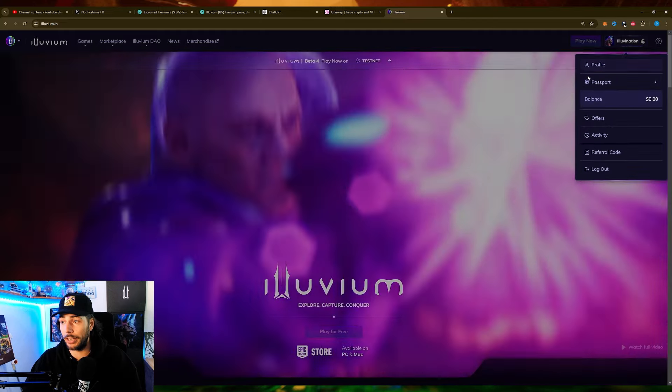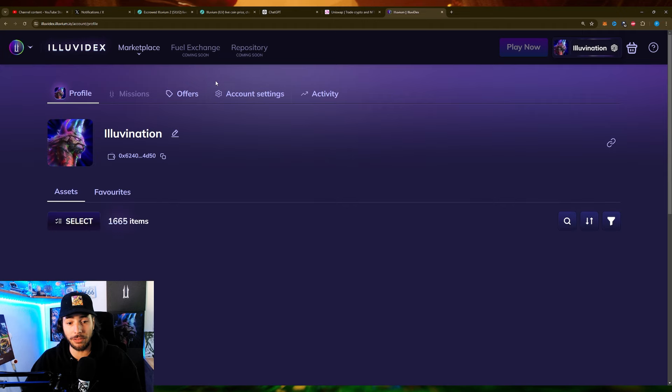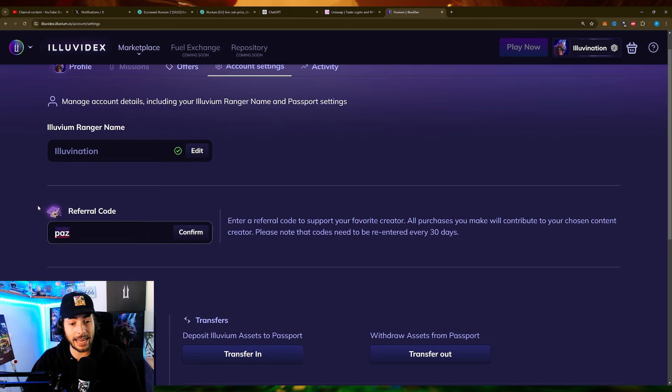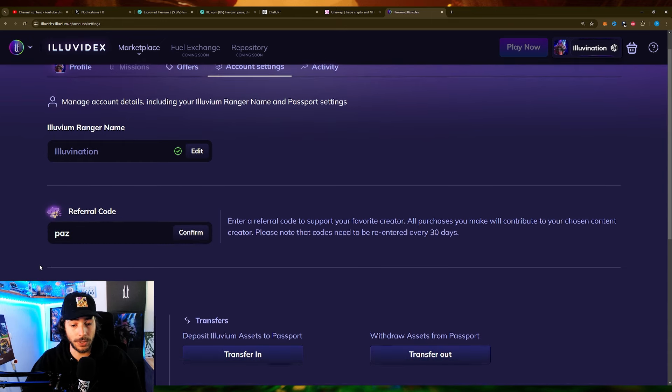If you go to your profile and then into profile settings, you can put your favorite creator as a referral code. So if you add right here "pass" — all lowercase — that will support the channel. If you like the content I do, please put me in as a referral code. You have to update that every 30 days, so every 30 days you have to re-enter it.